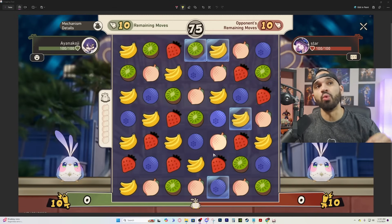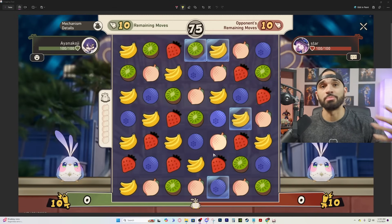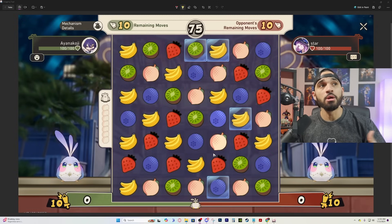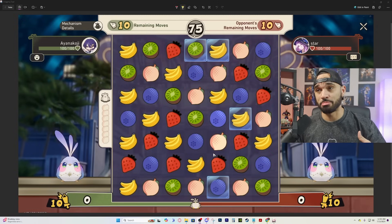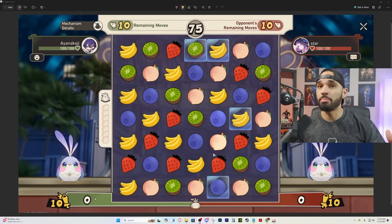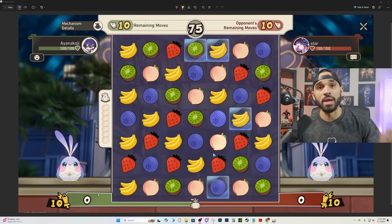I took a screenshot of one of my PVP matches to explain the rules, regulations, and how this whole thing operates. Up here it says remaining moves — each contestant has 10 moves to make before time expires, and yes, you are timed. There's 75 seconds on the clock for you to make 10 moves. Down at the bottom left are your points you rack up as you make moves, and over to the right is your opponent's points.